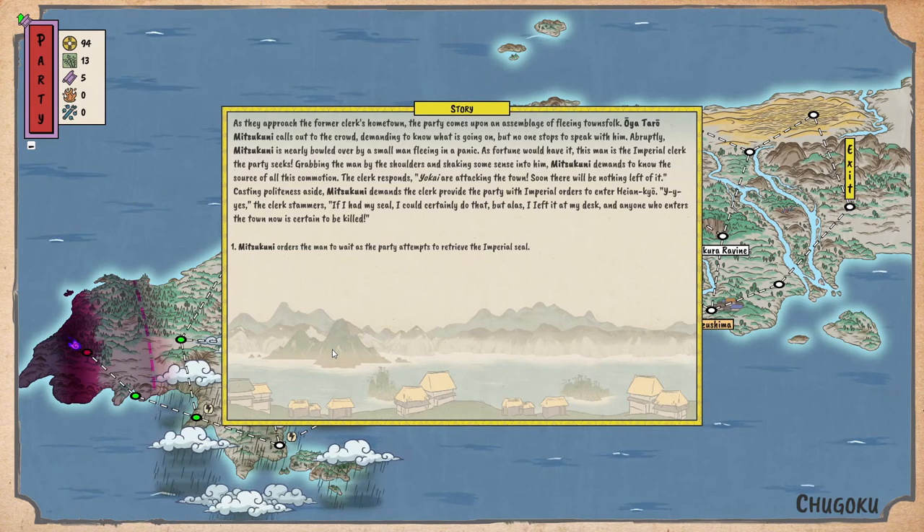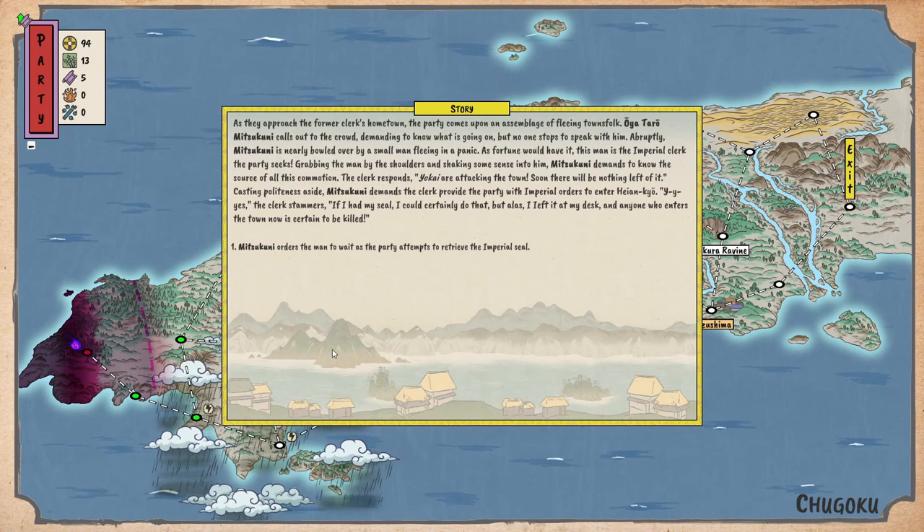As they approach the former clerk's hometown, the party comes upon an assemblage of fleeing townsfolk. Mitsukuni calls out demanding to know what is going on, but no one stops. Abruptly Mitsukuni is nearly bowled over by a small man fleeing in a panic — and as fortune would have it, this is the imperial clerk the party seeks. Grabbing the man, Mitsukuni demands to know what is going on. The clerk responds: yokai are attacking the town. Mitsukuni demands imperial orders to enter Heiankyō. The clerk stammers: 'If I had my seal I could certainly do that — but I left it at my desk, and anyone who enters the town now is getting killed.' Mitsukuni orders the man to wait as the party retrieves the imperial seal.